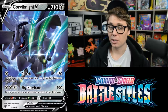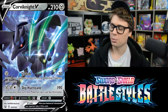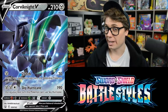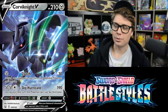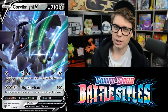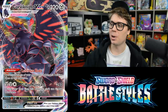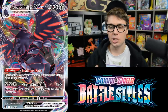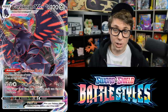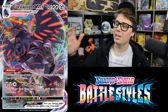One of the cards I'm most excited to build around is Corviknight VMAX. It evolves from Corviknight V, which has 210 HP with Clutch for 30 damage preventing the Defending Pokemon from retreating, and Sky Hurricane for 190 damage. Corviknight VMAX is the perfect tank: 320 HP, and its Lustrous Body ability prevents all effects of your opponent's Pokemon's abilities done to this Pokemon — no Poison from Galarian Slowbro V, no damage counters from Galarian Zigzagoon, and no Coating Metal Energy removal from Giratina.